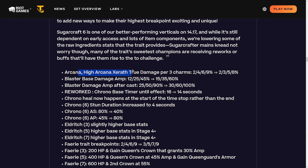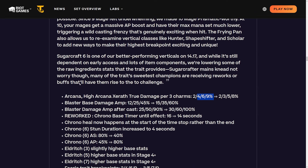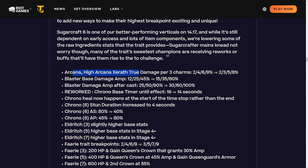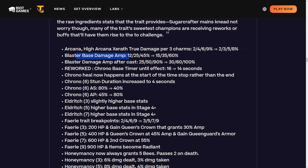High Arcana Xerath true damage per three charms is being nerfed again. It was apparently still too strong after the first nerf. I remember playing a game post-nerf and putting the arcana thing on Xerath - my opponent asked why since it got nerfed - and I said because it's stage 6 and I have a lot of charms. It still deals a ton of true damage. In the late game, around mid-stage 6 or stage 7, it should still be the best one, because you need to stack all the charms.